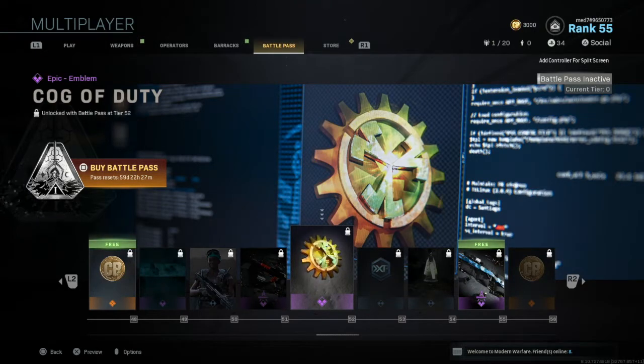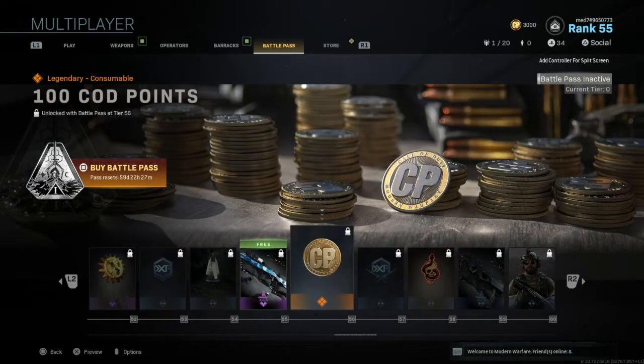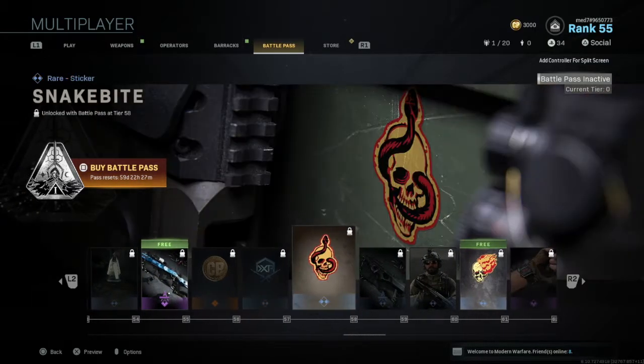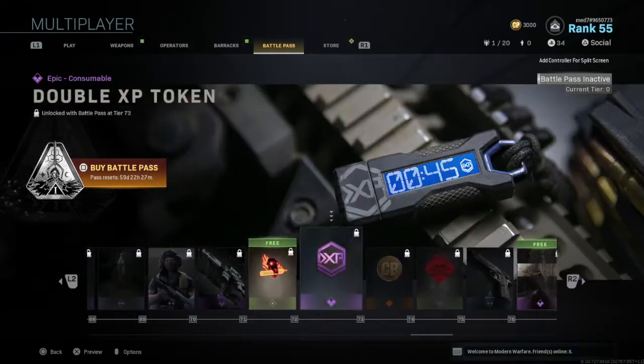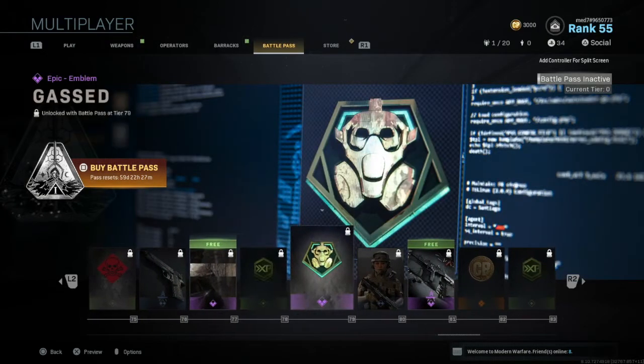Hopefully, if you can reach max rank on the battle pass, it'll give you enough COD points that you earn through it to buy it again. So then you can only do a one-time purchase — basically, you buy it once, grind to max rank, and you can buy it again for essentially free. Obviously you put the hours in, so you should deserve it. But apart from that, there's not a great deal of good items.